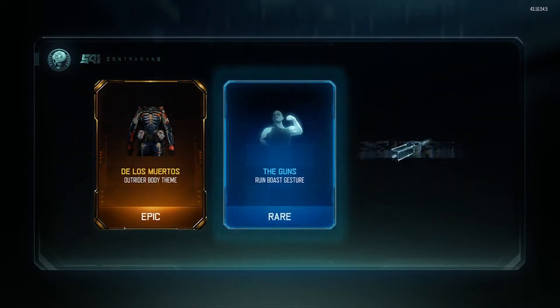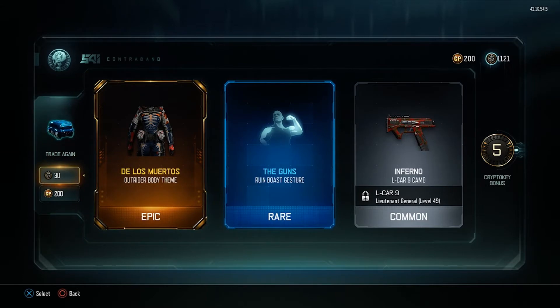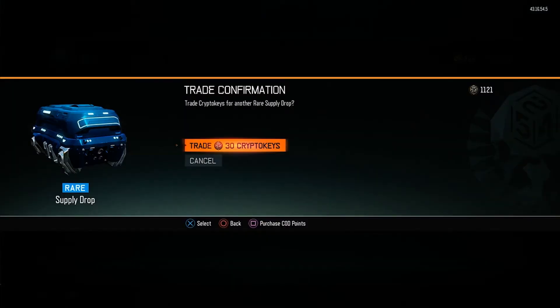Epic to start off! Not bad, not bad — I'll take the epic to start that off. The gun's Ruin; I don't really use the Ruin, but five crypto key bonus. With every case I open I'm gonna be getting crypto key bonuses and it's gonna just accumulate, so this may have to be a two-part video. We'll see how long it goes but let's just keep going.